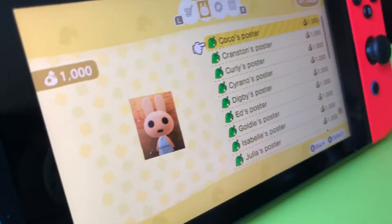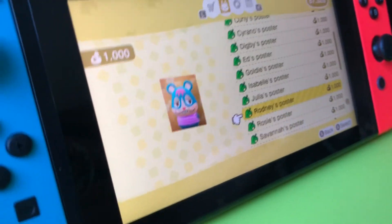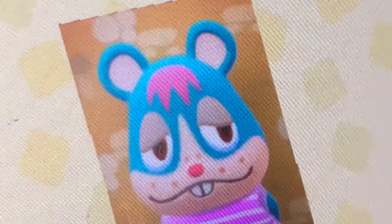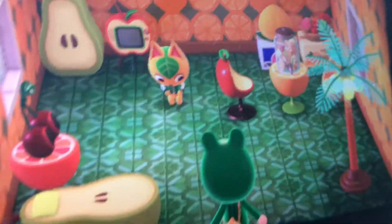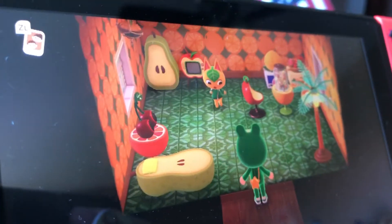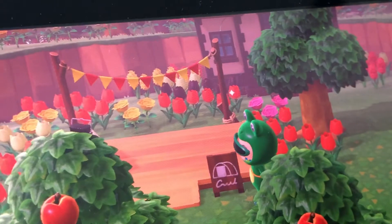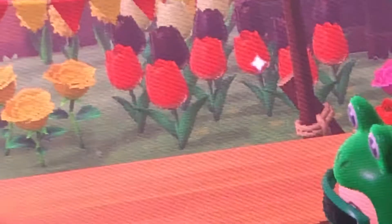Fun fact about that plot: before Tangi moved in, there was somebody before Tangi — this hamster moved in, and I absolutely hate him. You're probably wondering how I got Tangi. I did not use an amiibo card — it was all luck. The day after Rodney moved in, Tangi came to the campsite. And now Tangi's inside Rodney's house, or what was supposed to be Rodney's house.